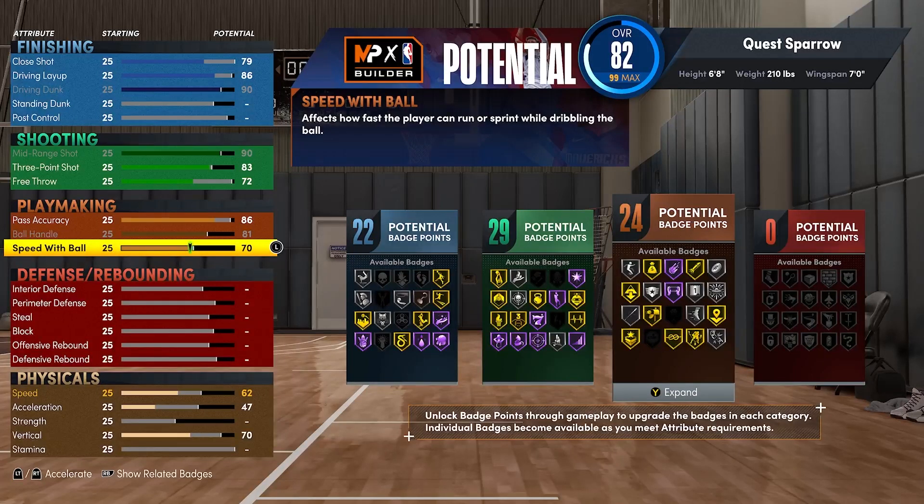If you go minimum weight and want to prioritize speed and quickness it'll probably be a little higher. Zay wasn't crazy fast — he was only a few notches above this build speed-wise, and he had a lot of silver badge allocation especially in playmaking. He didn't have anything crazy like a 95 ball handle or 85–90 speed with ball; he was around these attribute levels. He just felt like he was playing at a different pace than everybody else.